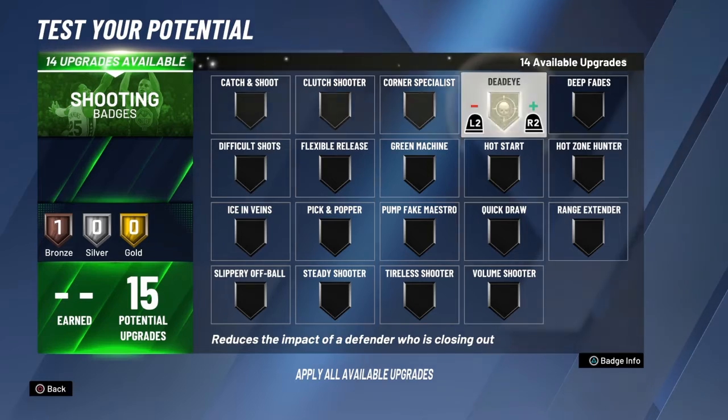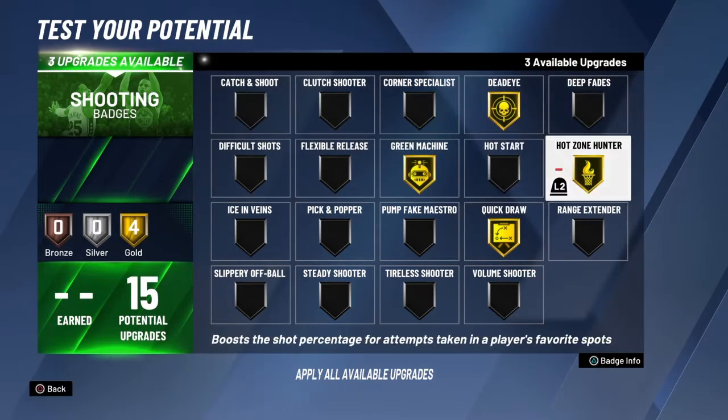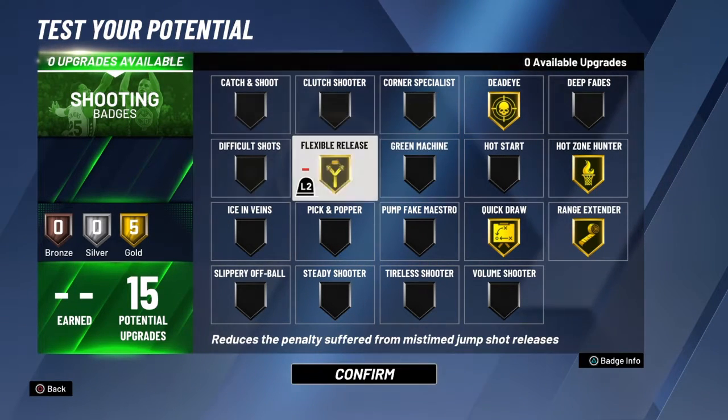For shooting, you want to go with the diamond, these four, and range extender. Or if you can't time your jumpshot, then go flexible release.